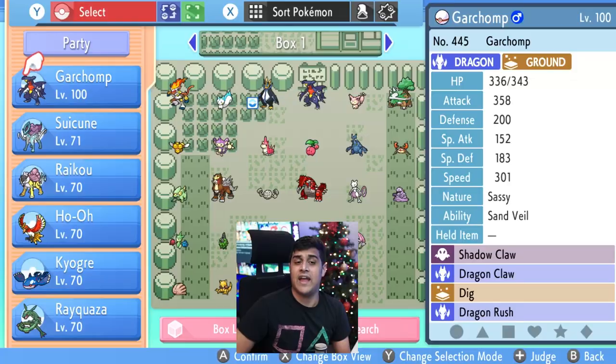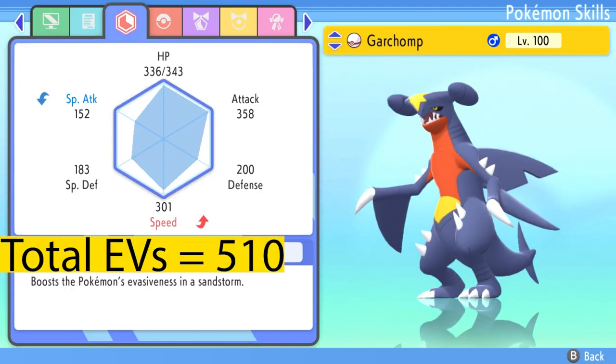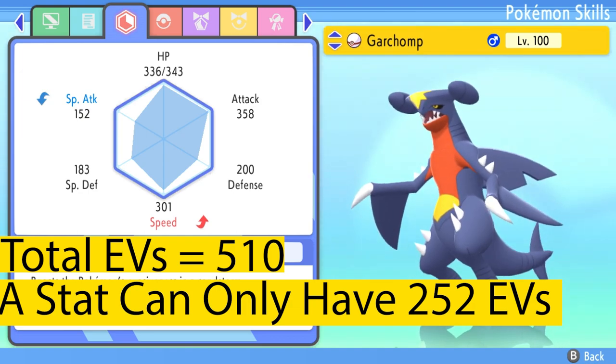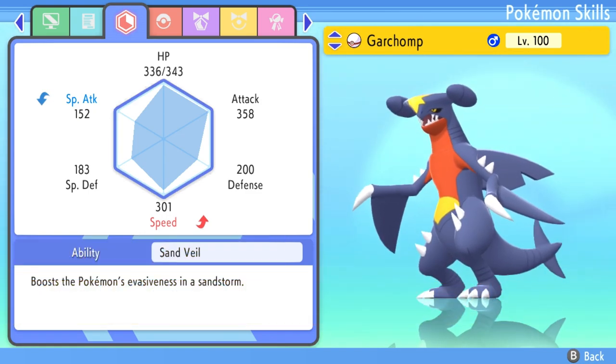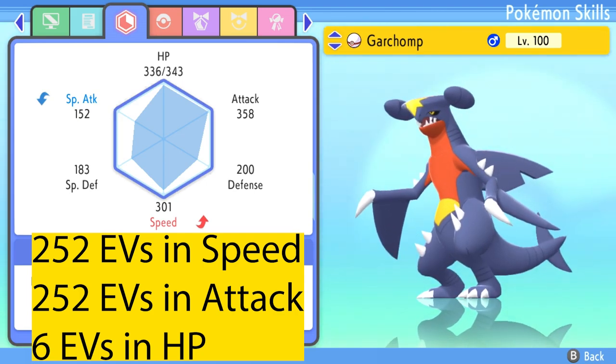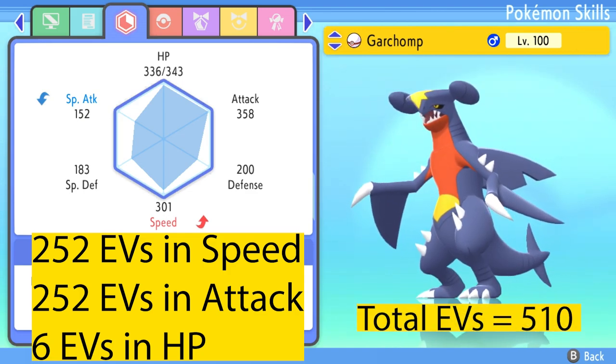You can see that Pokemon have six stats: HP, attack, defense, special attack, special defense, and speed. Pokemon can all have a total of 510 EVs. Each specific stat like attack, defense, speed, special defense, special attack, or HP can only have a maximum of 252 total. An example of using all the EVs in a Pokemon would be this Garchomp — 252 EVs in speed, 252 EVs in attack, and six EVs in HP, making a grand total of 510.